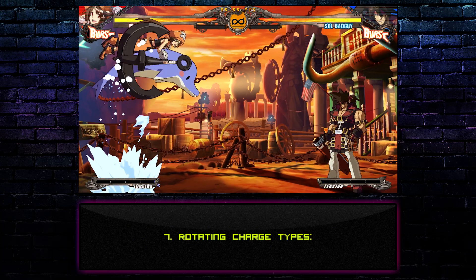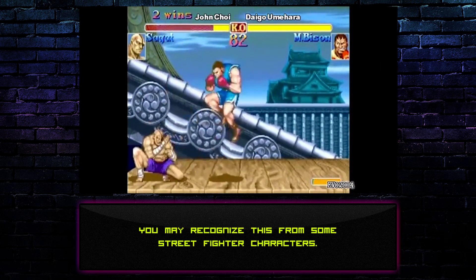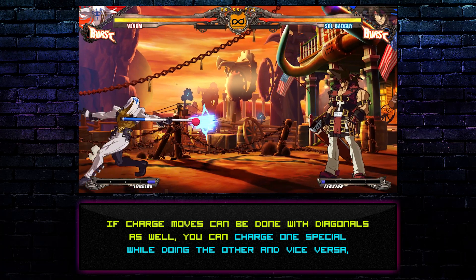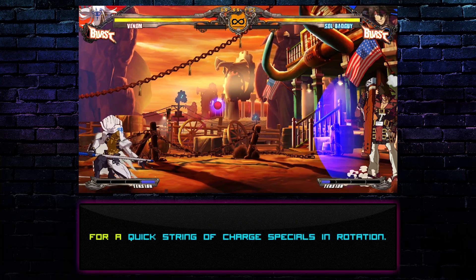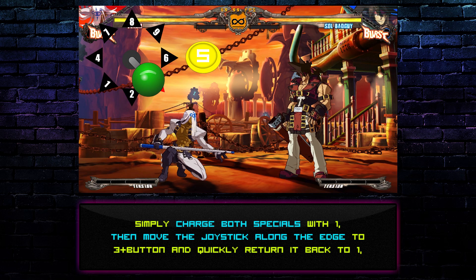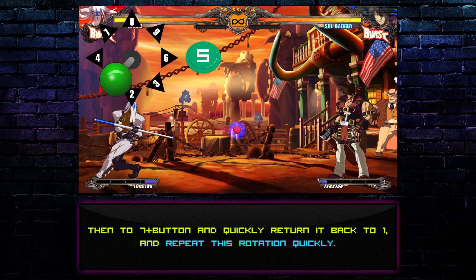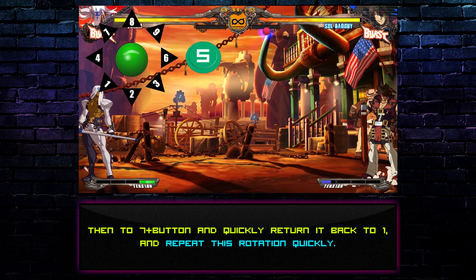Technique 7: Rotating charge types. You may recognize this from some Street Fighter characters. If charge moves can be done with diagonals as well, you can charge one special while doing the other, and vice versa, for a quick string of charge specials in rotation. Simply charge both specials with 1, then move the joystick along the edge to 3 plus button and quickly return it to 1, then to 7 plus button and quickly return it back to 1. Repeat this rotation quickly.